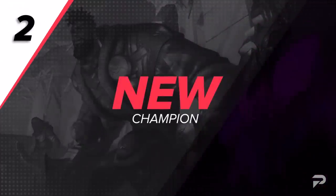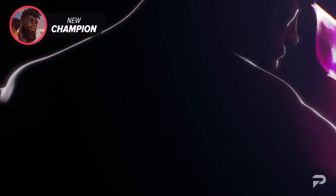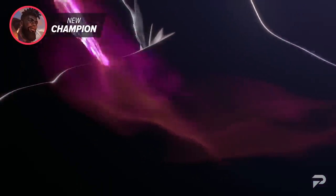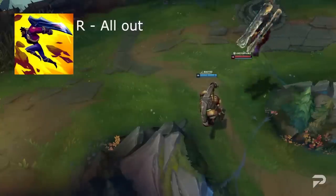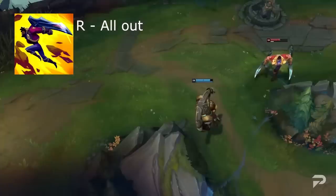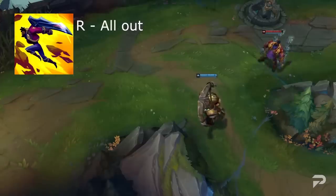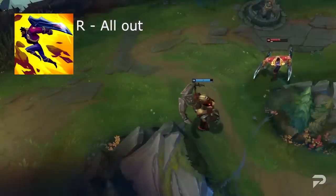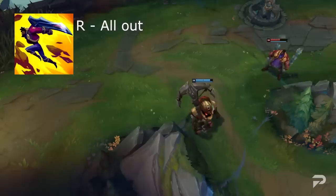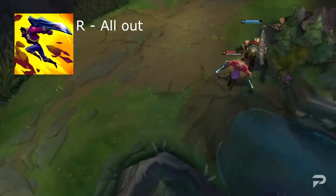In some exciting news, we've got an entirely new champion to cover — K'Sante, the Pride of Nazumah. We'll be breaking down his abilities, possible combos, tactics, and builds. His ultimate ability, All Out, has him send an enemy champion flying over terrain, dealing physical damage and briefly stunning them. K'Sante then dashes after the enemy and enters his All Out form for an extended duration.